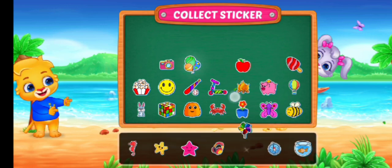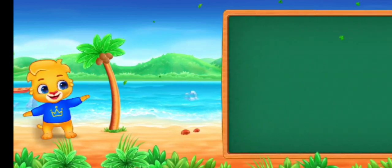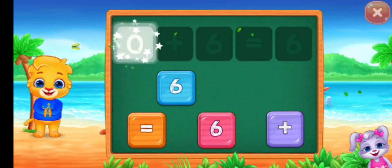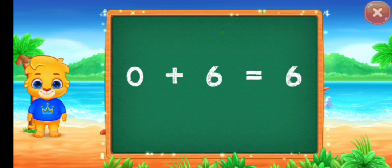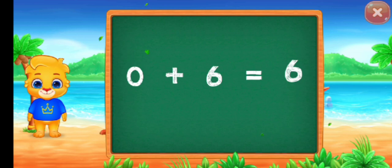Pick a sticker. Zero plus six equals six. Good job! Zero plus six equals six.